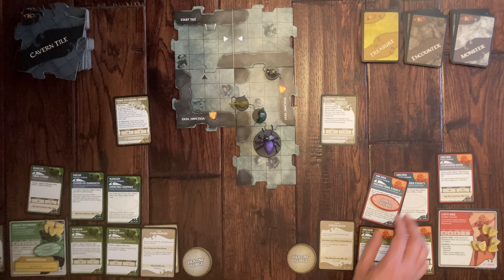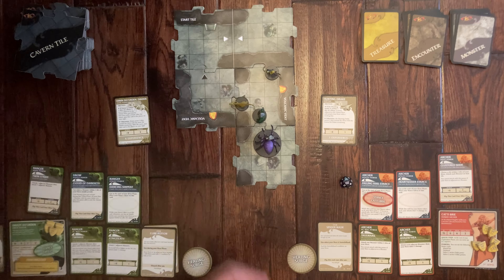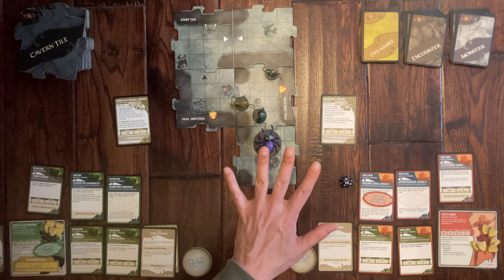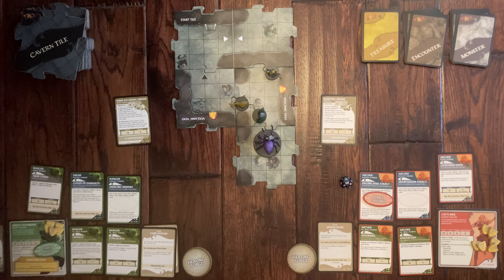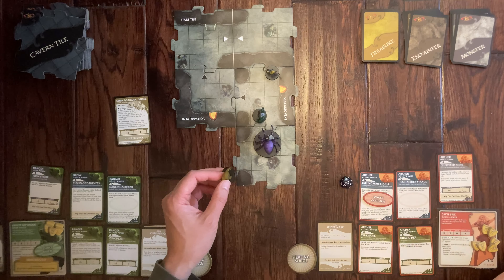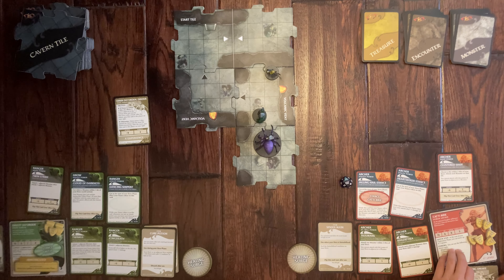She shoots at the troll with a plus four attack roll bonus. She rolls a natural 20! She's always such a great roller. Unfortunately she doesn't have enough experience points to level up on a natural 20 yet — this is her first knockout — so she gets an experience point and a treasure.